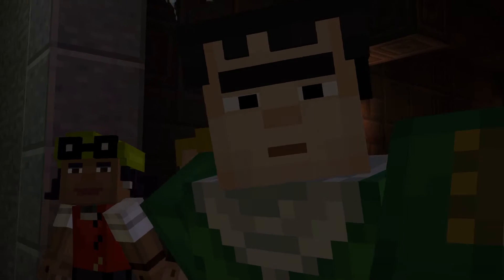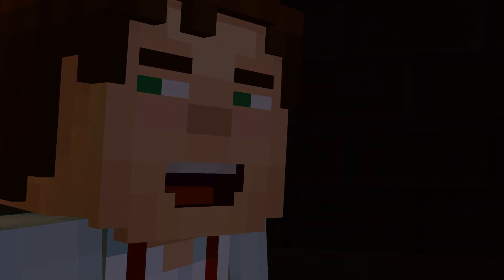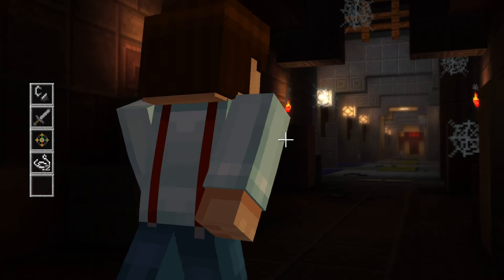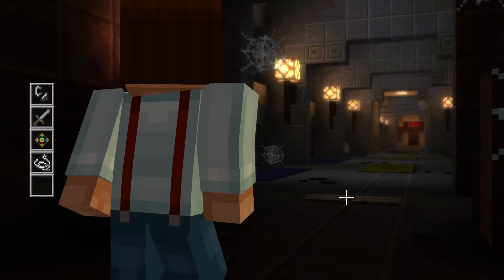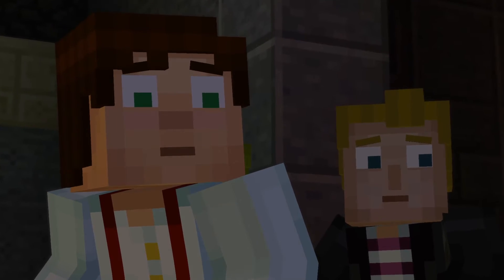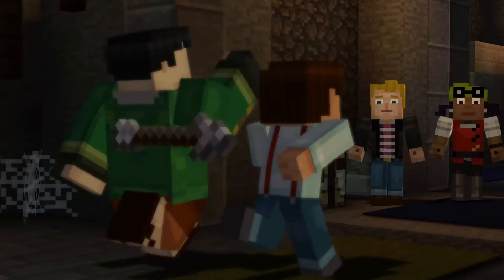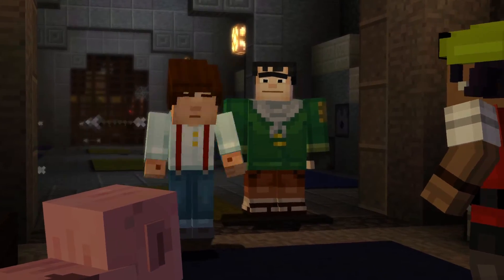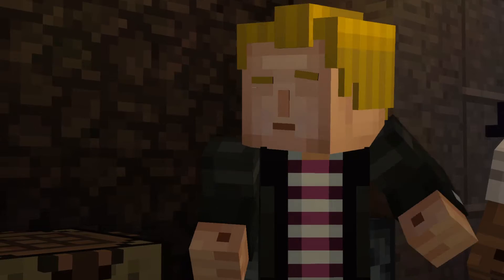Isn't it weird how dispensers are carved to look like spooky little faces? What do you dispense, little guy? I get the feeling that we don't really want to find out. Get behind me. What was that? That's probably not a good thing. Oh, come on, dispenser faces — I thought we were friends. Run! We're trapped! We activated the dispensers with that pressure plate. If we can figure out a way to trigger it again, I bet that'll shut them off.